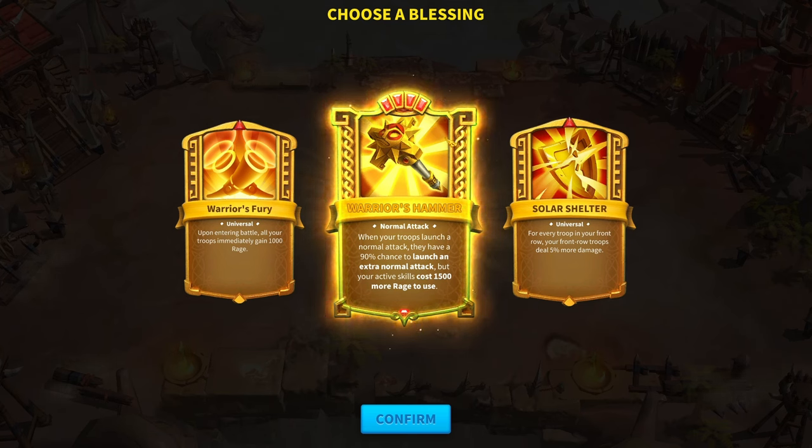The Warrior's Hammer, which is the normal attack blessing, makes your active skills cost 1,500 extra rage, but you have a 90% chance to launch an extra normal attack every time you use a normal attack. The AOE one transforms all your troops into AOE damage — so for example, Boudicca Prime's active skill is now AOE — but all your normal attacks do 50% less damage. The single target one makes all your things deal single target damage, but all your skills and normal attacks do about 25% less damage.